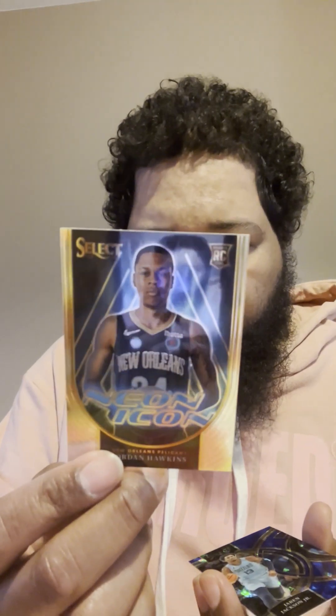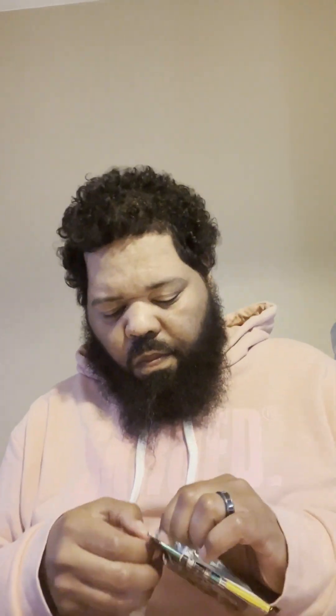Let's see if I can pull something. Zach LaVine. Derrick Whitehead rookie. A neon icon — looks pretty cool — Jordan Hawkins. Another Triple J Premier. Desmond Bane.